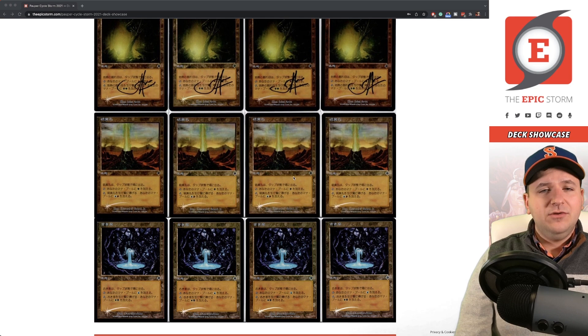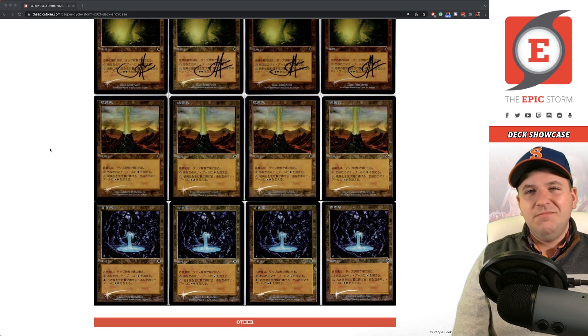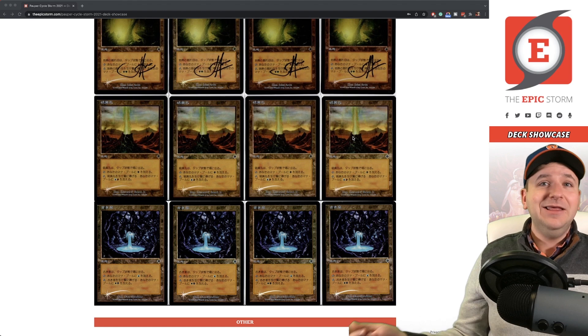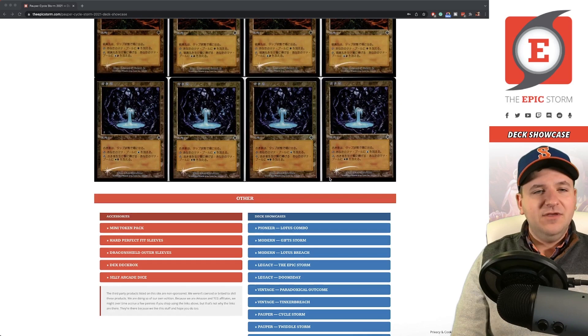The invasion sacrifice lands — John Avon signed these for me when I got the Lotus Field signed earlier this year. Ed Beard Jr. just doesn't sign via mail anymore unless you buy a painting, which is a little too rich for my blood. If you're willing to send my cards to get signed by Ed Beard when you're buying a painting, let me know — I'd like to get these signed at some point. And then another Don Hazeltine with the Ancient Springs and more sack lands.